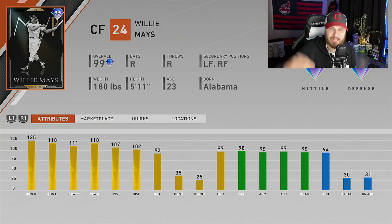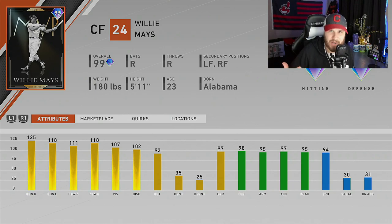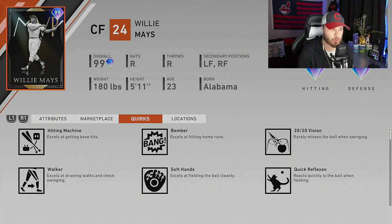I don't really know where I'm going to be putting him - I just got the 99 Trout last night, I have Prestige Larry Walker in right, I don't think I really want to touch Griffey who's on his way, and I also have just a plethora of outfielder cards. But this 99 Willie Mays is definitely going to find itself on my team somewhere, whether in a rotational role or on the bench.